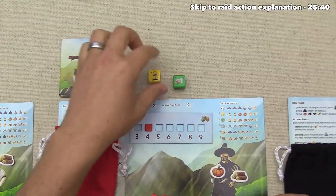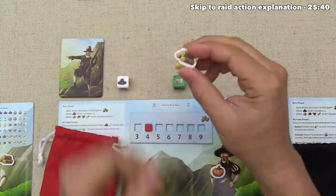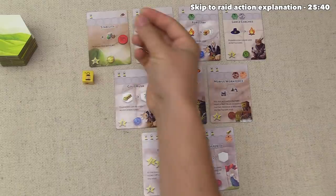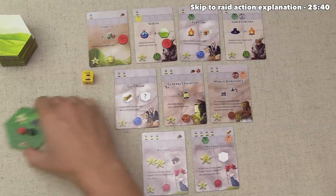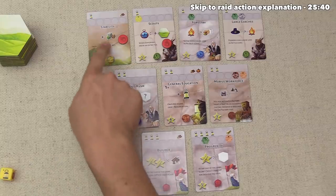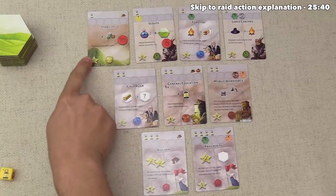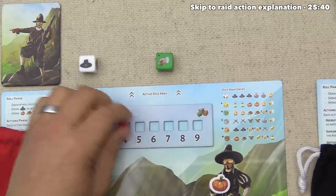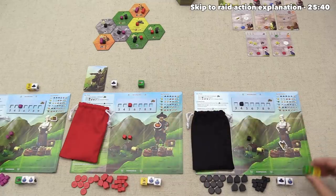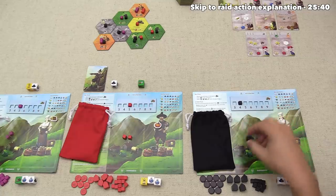Red takes their second action — research — spending wood to research Stability, gaining plus one dice quota permanently (four to five). The wood came from the tile bonus earlier, which was likely the plan. Stability gives no victory points. Black does a double settle action, simply grabbing two tents from the general supply into their personal supply.